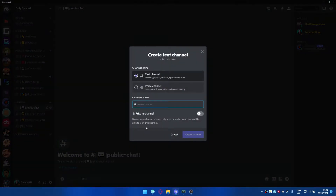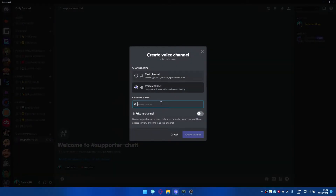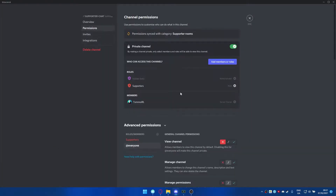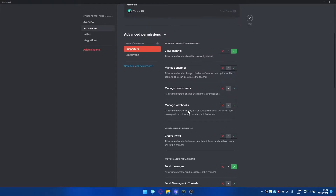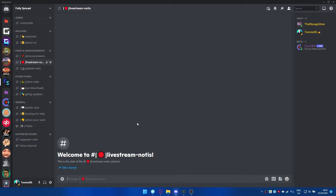We can have a supporter chat and also a supporter voice channel. There's no need to actually make those private individually because we set up the category to be private - any room you make inside that category is going to have those exact same permissions. So no one can view it but supporters can. You also want to make sure that they can send messages too. This is a way that you can set something like this up so that anyone given that role will be able to type inside these channels.